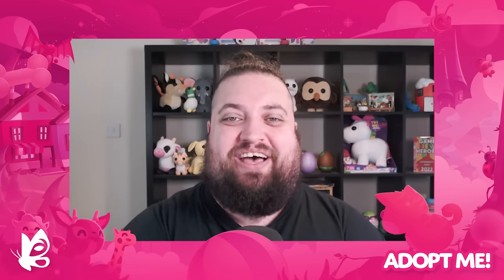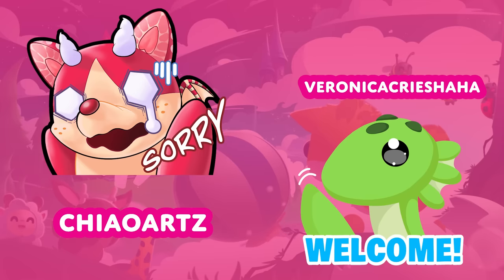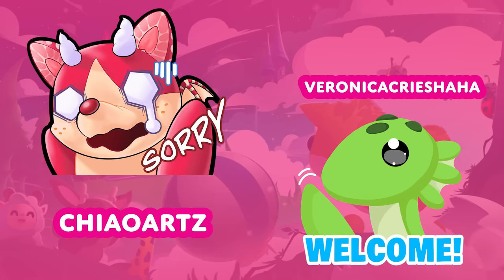We're going to start with our winners first. In first place, getting their emote featured and a Nautilus pet, is Paint Coffee's You Rock. In second and third, both getting their emote featured and Diamond Mahi Mahi, is Chow Arts' Strawberry Shortcake Bat Dragon, and Veronica Cries' Ha Ha Nessie Welcome.